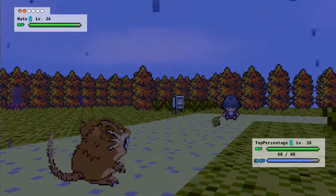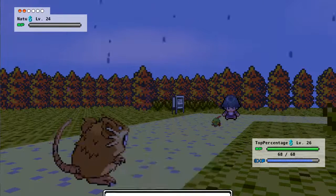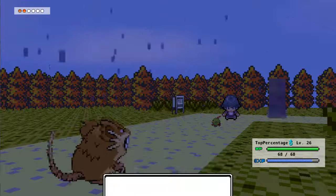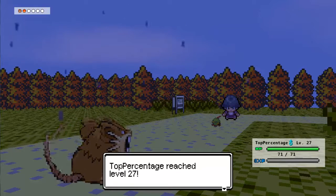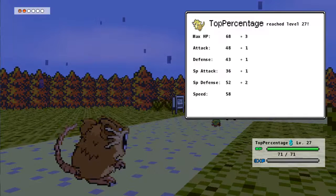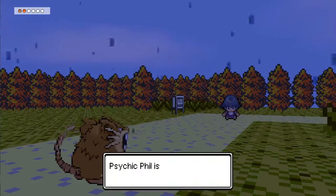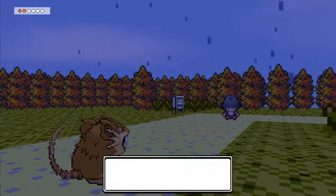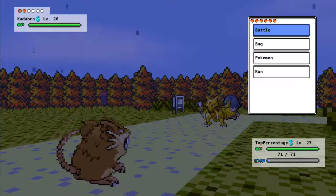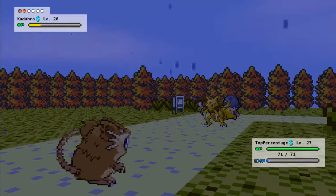It looks like I'm actually going to get a little bit of experience here, because I am still a higher level than this Nottu, so I can at least train my Raticate a little bit and hopefully some of my other guys on this route — 45? 46? Something like that, maybe. I want to say 46. Anyways, in this video I will be more or less going to the Ice Path, the next major area in the game.